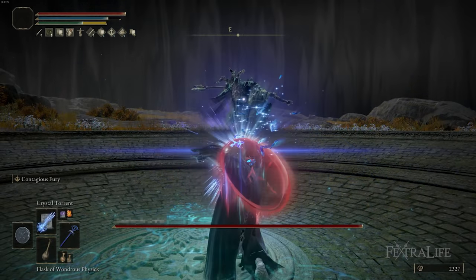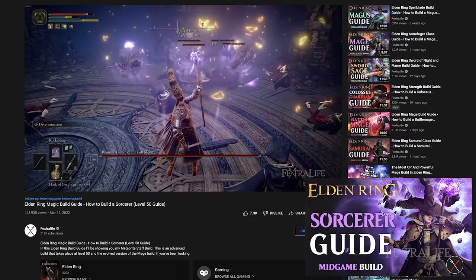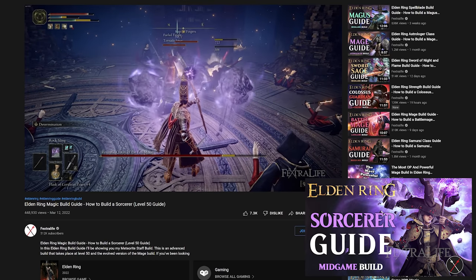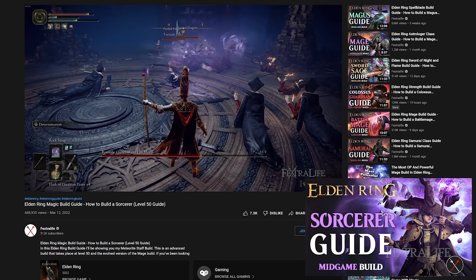In this Elden Ring video I'm going to be showing you my Crystal Mage build. This is an updated version of the Sorcerer build made for level 100, updated for the changes in patch 1.03. So if you've been wondering what to do with that build, watch on to find out.